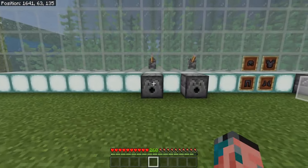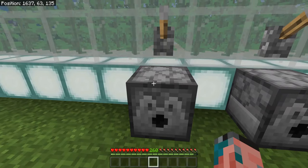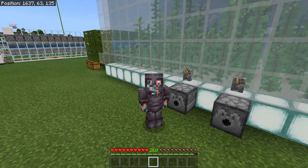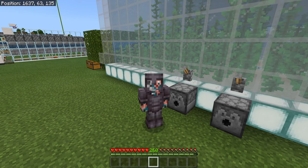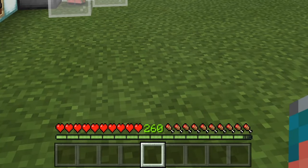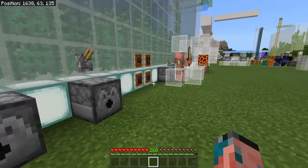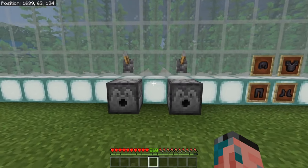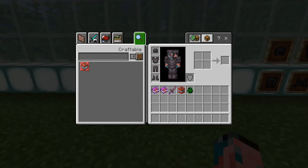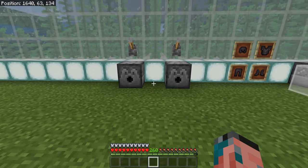We got another strange bug with dispensers. As you can see, we have a full set of netherite armor in the dispenser. If we flick this lever, that is going to equip us with all that netherite armor. Can you spot what is wrong with this image? Above the hearts, there is no armor rating — it doesn't tell us how much armor we are wearing or if we're wearing any armor at all. If I wasn't looking in third person, I would have no idea I had any armor on. As soon as we open up the inventory, that is going to update the hotbar, and the game realizes that you are wearing full armor.